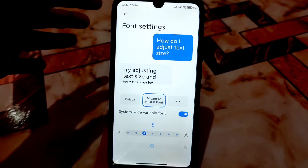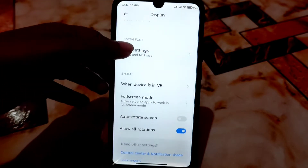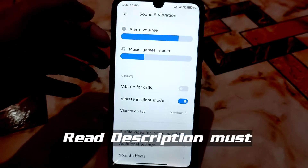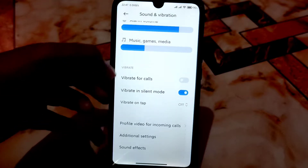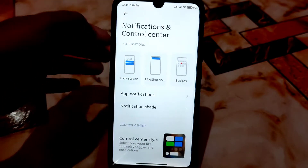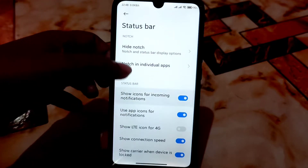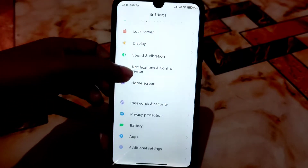We have phone settings here — I'm using the Milan Pro font right now and I'll drop the font link, it's only 300 KB. All rotation including 360 degrees is working without any problem. Sound and vibration is working as before — if you want stronger vibration you can select that. Sound effects for headphones are available. Under Notifications and Control Center, you can change the style between the older and latest one and customize the status bar — connection speed, battery indicator, whatever you need.